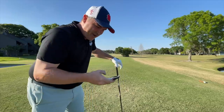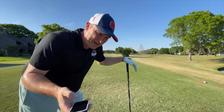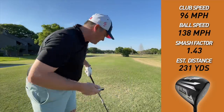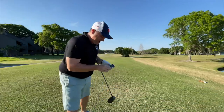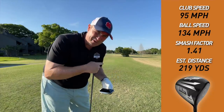Really shocked at how high that ball is getting up in the air — that's going to hurt with the wind in our face. That's the whole point of the Launchpad, though. Clubhead speed 96, ball speed 138, smash 1.43, estimated carry and roll 231. One more: that one faded off to the right. Clubhead speed 95, ball speed 134, smash 1.41, estimated carry and roll 219. The Launchpad is getting up really high for a nine degree driver — into the wind that's certainly going to hurt, though it may help on other holes.